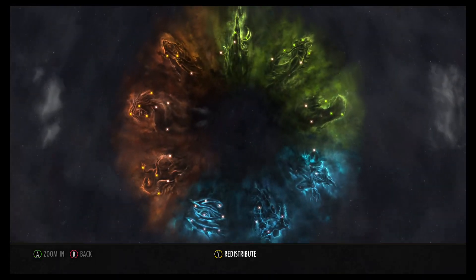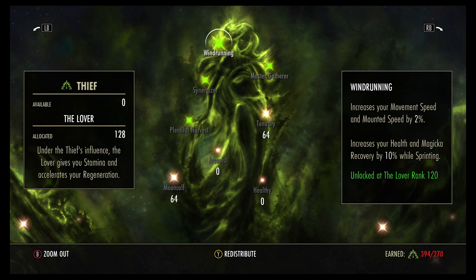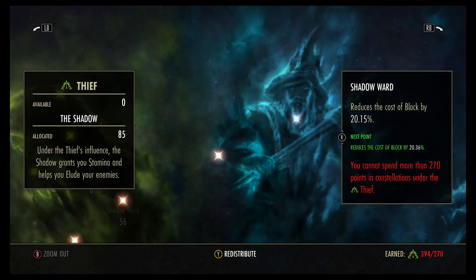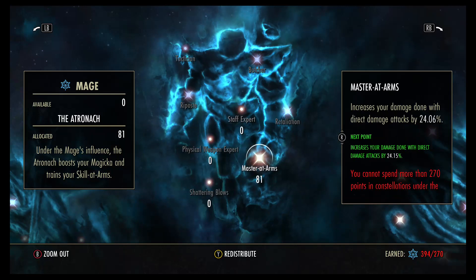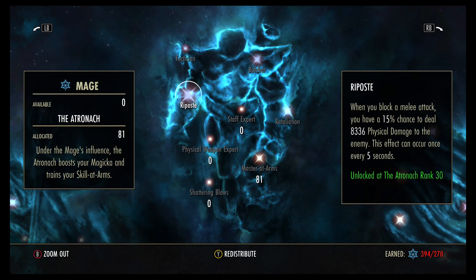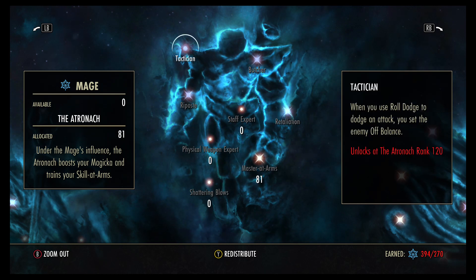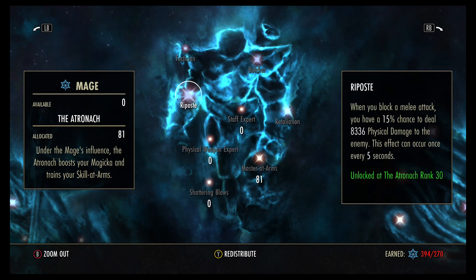Getting into our Champion Points: we are running 56 in Warlord, 1 in Siphon, 64 in Mooncalf, 64 in Tenacity — get that wind running. We are running 29 Tumbling and 56 Shadow Ward. 27 into Bashing Focus, 81 into Master at Arms to get the Butcher, Riposte, and Retaliation passives. These actually come into effect quite often — my friends noted that Riposte was showing up in quite a bit of their kill feeds.